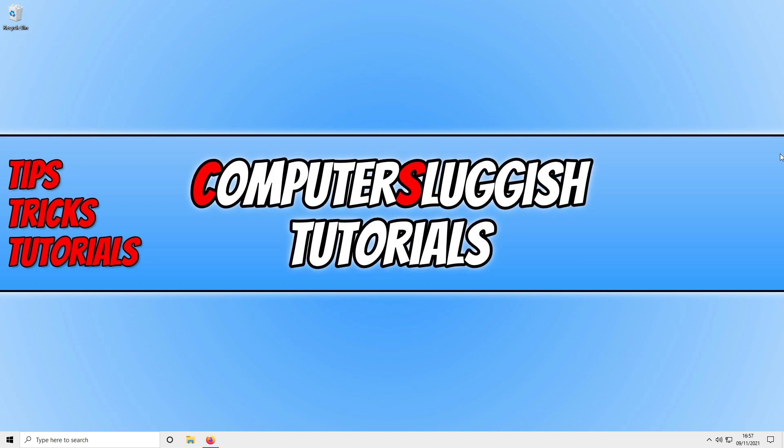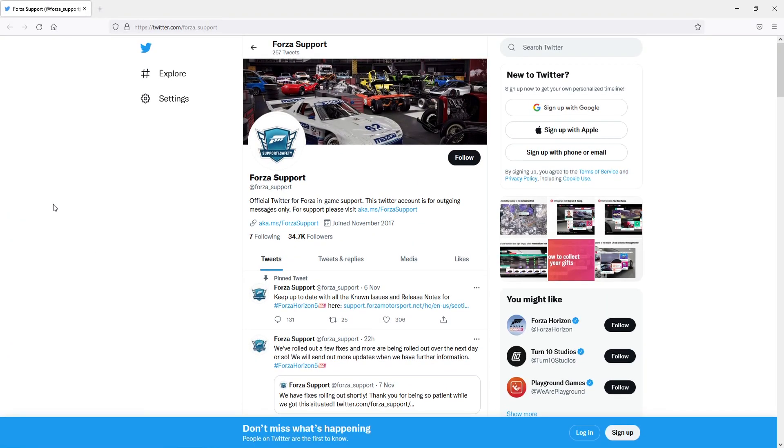The first thing you need to do is ensure there aren't any problems with the Forza Horizon 5 servers. The best way to check this is by clicking on the link in the description below, which will take you to the Forza Support Twitter page. They will tweet on there if there is a current issue with the servers, so this is a great way to get a good idea if there are any issues.